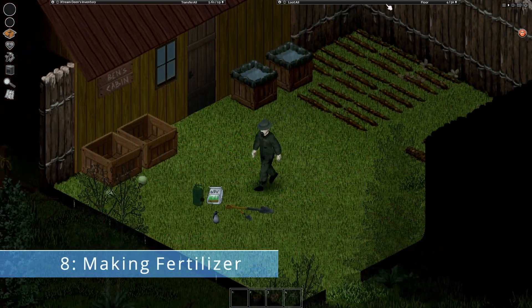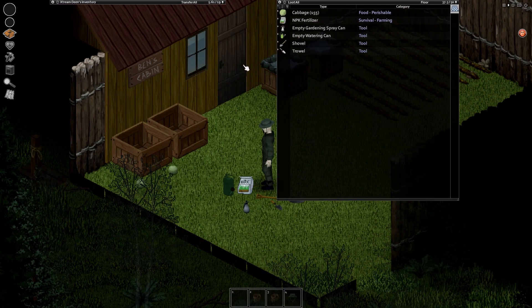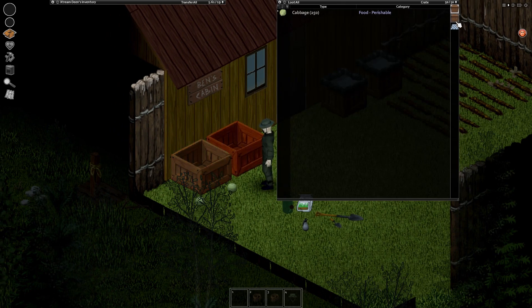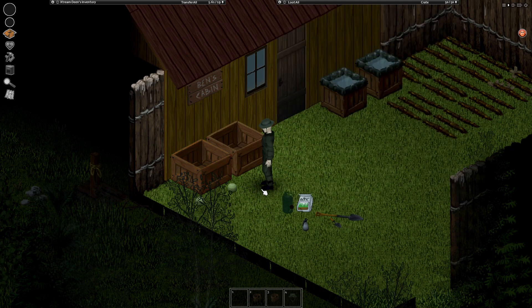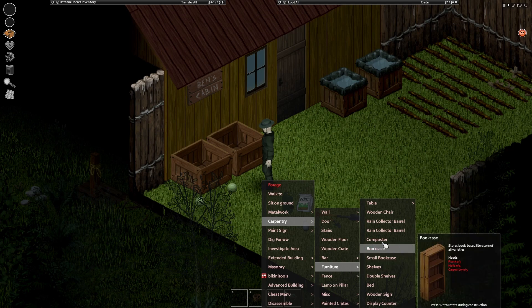We discussed how to use fertilizer before how to make it because you can easily come across NPK fertilizer, but what if you run out? You can make your own by building a composter at carpentry level 2. After building it, simply put in any rotten food, and after 2 weeks you'll get your fertilizer.